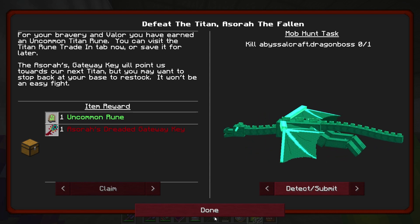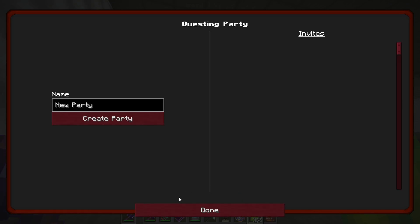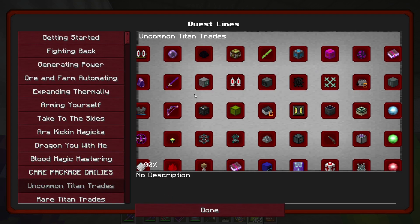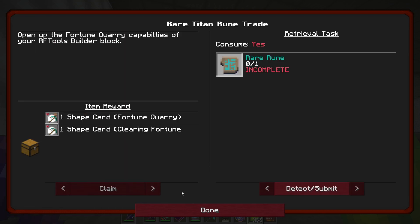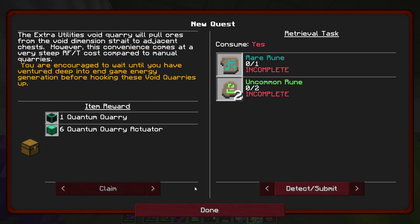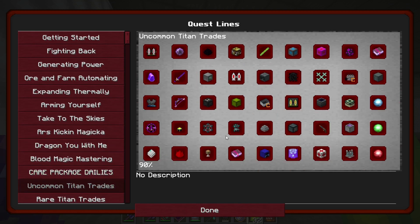I don't think I'm going to fight him today. It'll give us two uncommon runes. With the uncommon trades I'd be able to get my builder, but I can't get my quarry cards yet — are they rare? That's unfortunate. I need rares to get the quarry cards — not very useful without it. There's nothing in uncommon I really want at all. The only thing I want is the builder, but it's no good to me.